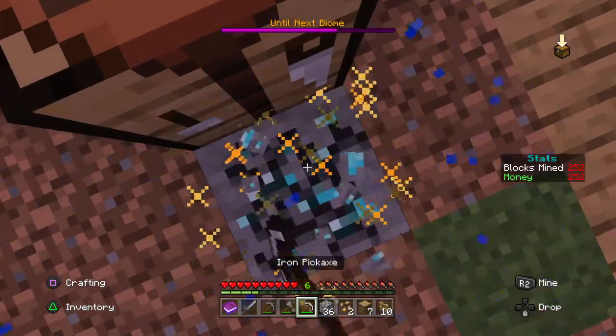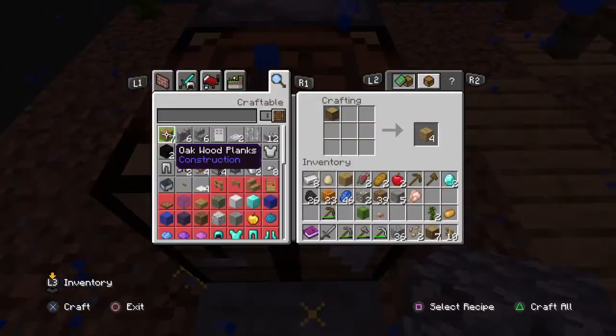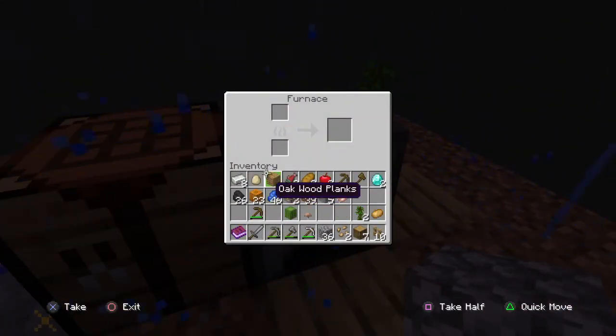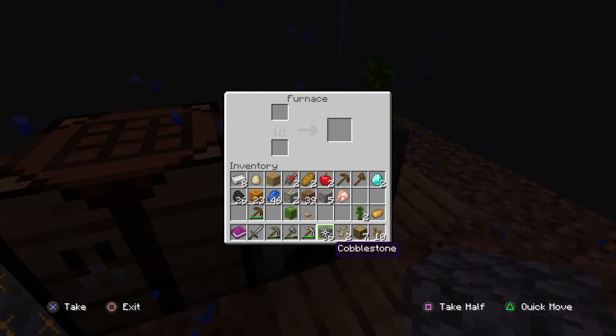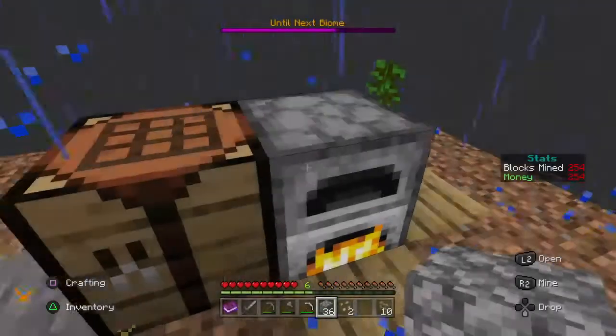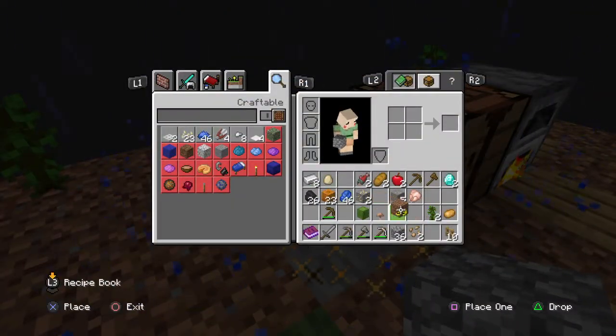Yay, diamonds! I recommend making charcoal because it's a renewable fuel source. So what you want to do is put this in as a fuel source and smelt this. Then this will turn into things. These saplings need to grow and I think I should expand my base.